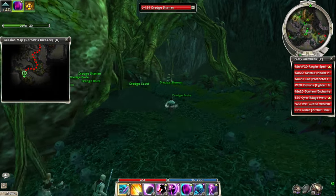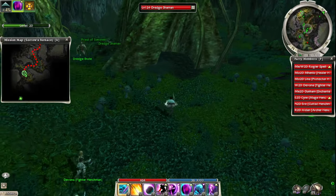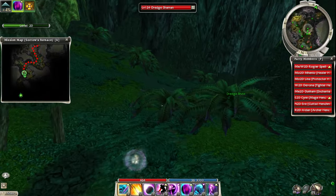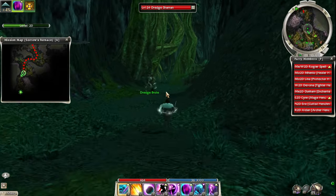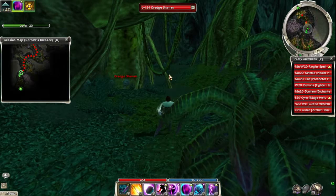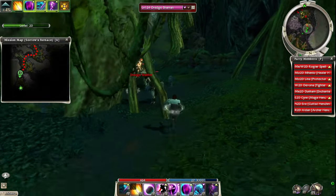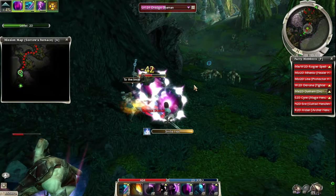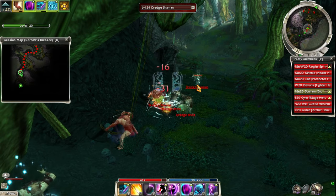Most of these enemies are all level 24. They have warriors, monks, and rangers - that's pretty much the party composition of all of them. We need to take the shamans out first because they have resurrect.